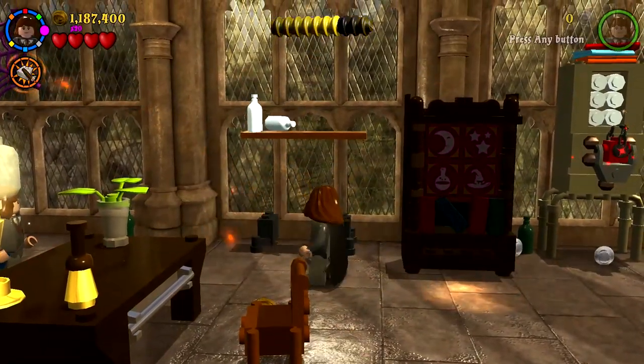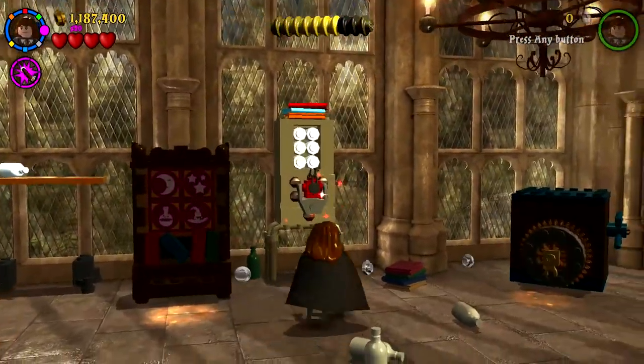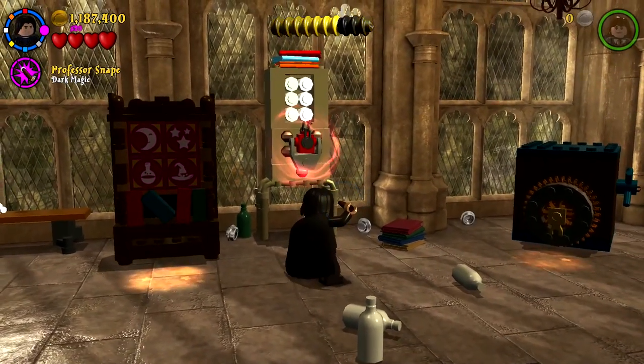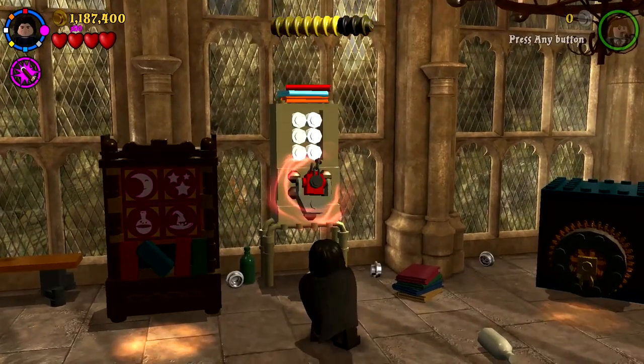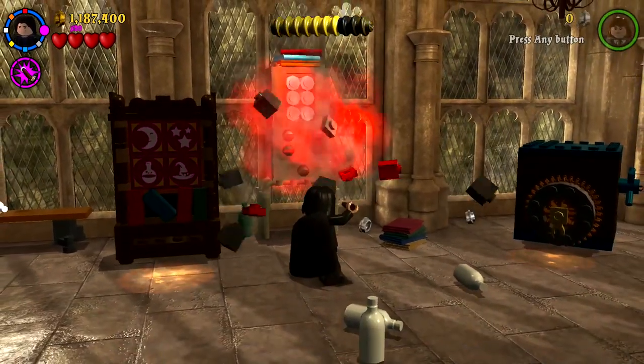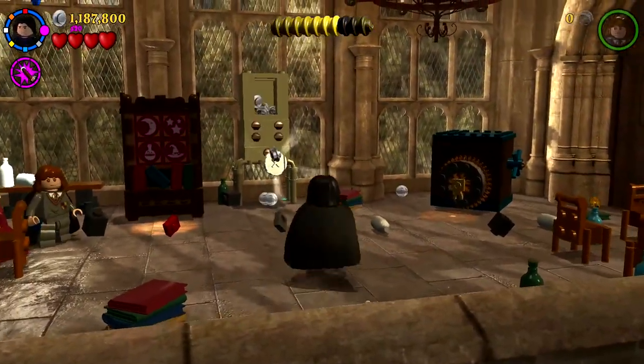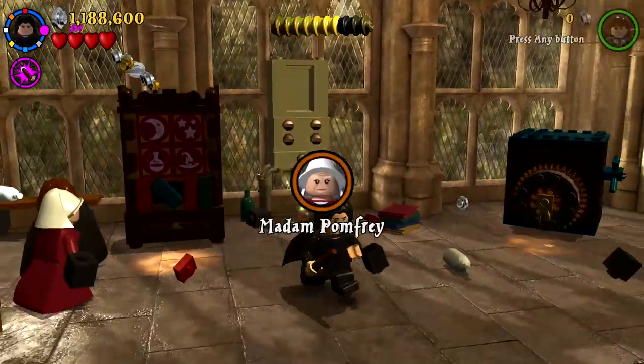I can smack that and it'll go up there. I do need to do this — and to do that I need to switch to Snape. What is this even? I have no clue, but I can attack it. It's like a towel rack or a medicine rack. And there's Madame Pomfrey. So now all we're looking for is the final thing.